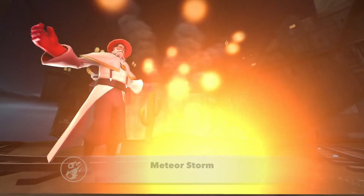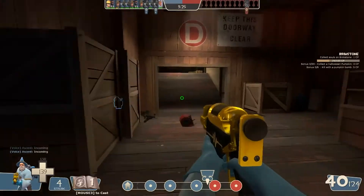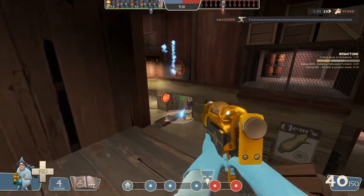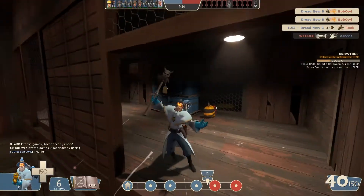The spell Meteor Storm fires a fireball which, upon impact, summons several meteors above the targeted area which do massive damage to enemies in a range about 1.5 times the size of a capture point.